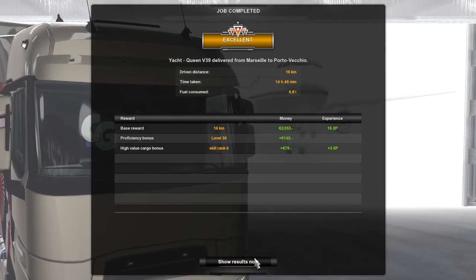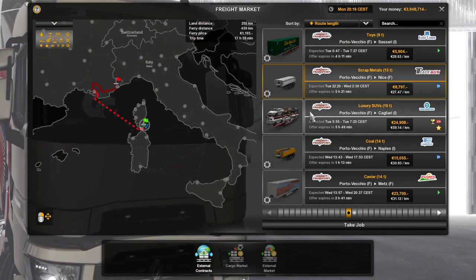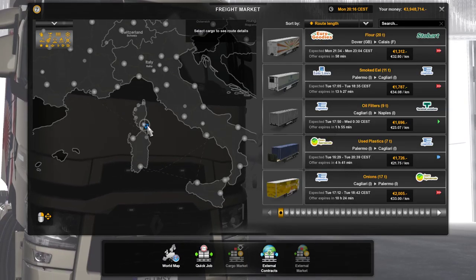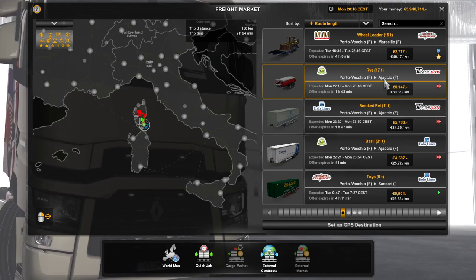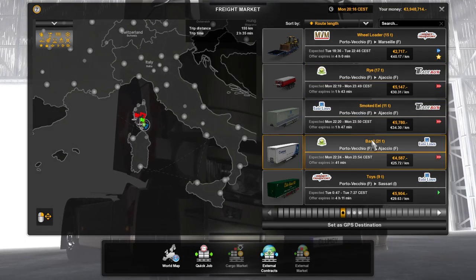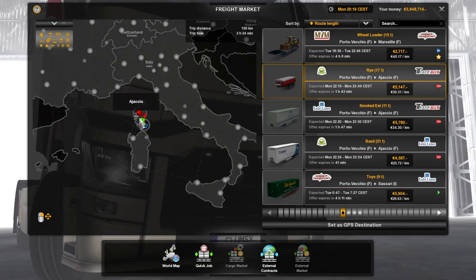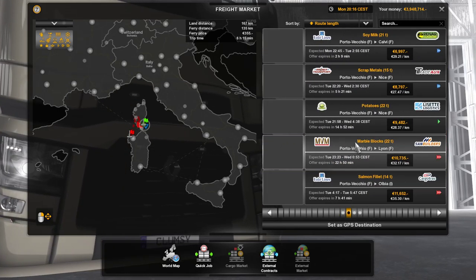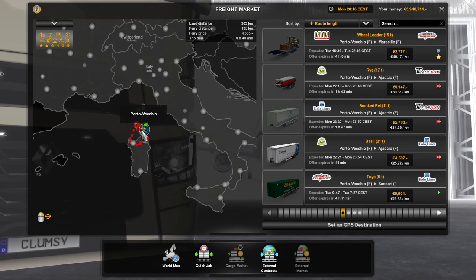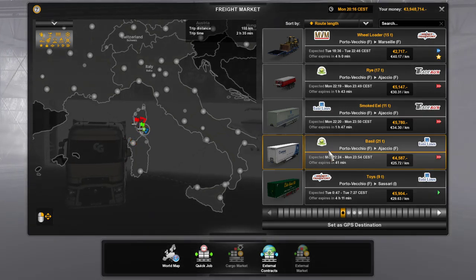We'll look for another job and find a different route. Let's check the freight market — going from Porto Vecchio to Ajaccio. There's actually a connecting ferry from Corsica to Sardinia — that's nice! Let's take this Kroni trailer. Hopefully the pickup point is somewhere nearby.